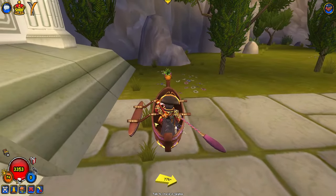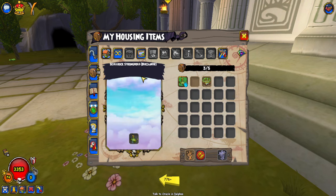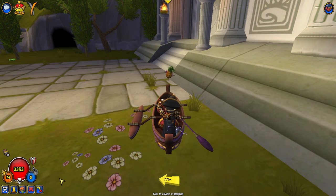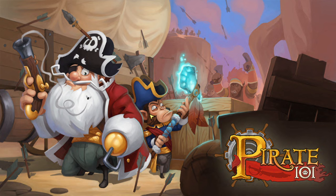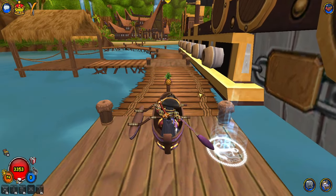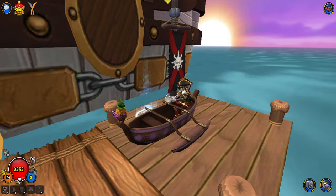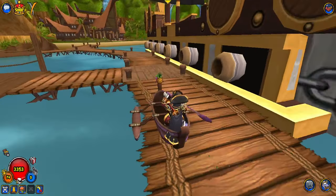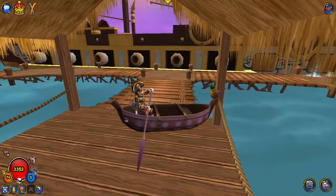Let's go equip the new house and do a little bit of a house tour. We're gonna equip the new Water Mole Tropical Resort and head on over there. Our ship is just right here — which you don't see that ever in Pirate 101 — which is pretty cool.